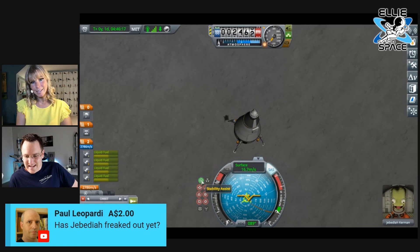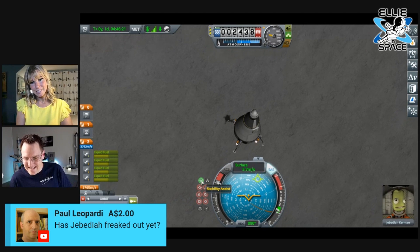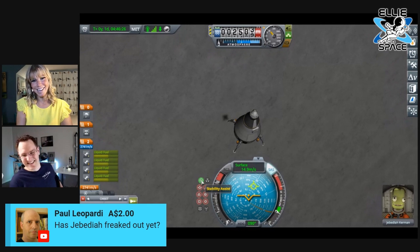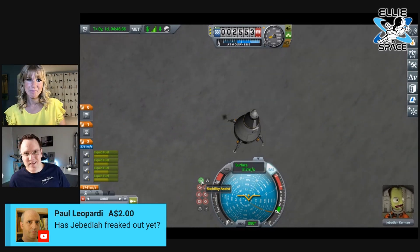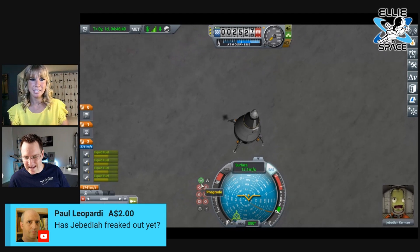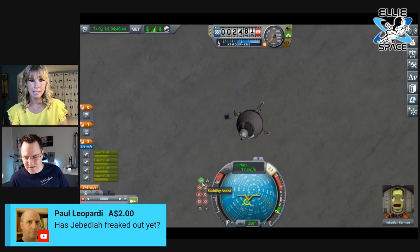You're trying to touch down at about two meters per second, so just keep using Z and X. Oh, too much — now we're going back up. We're moving sideways a bit, so you almost want to use retrograde mode again just to move off some of our velocity, but you're going to have to do it quick.